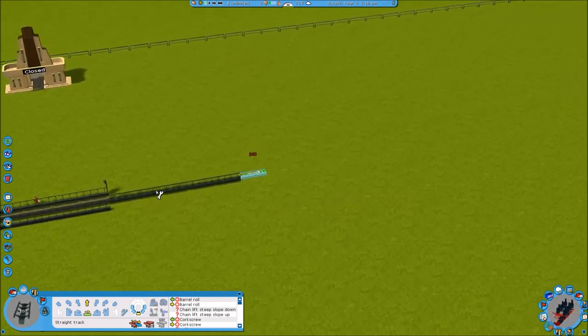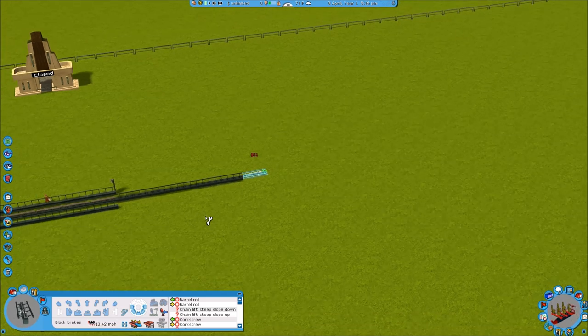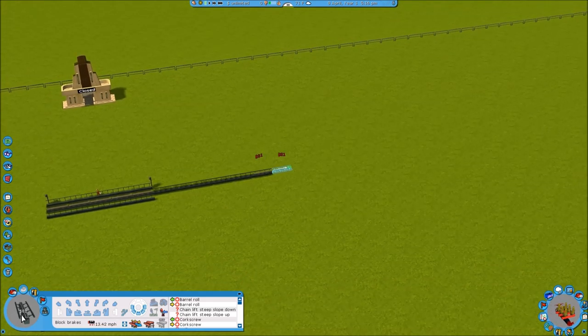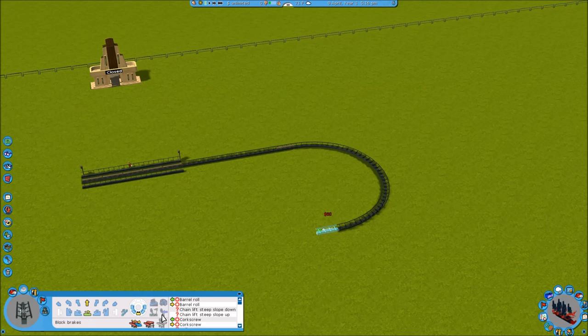Here we are - this is going to be the holding section, so I'm going to make it about 13 miles per hour in block brakes. This is going to hold the car before it actually goes to the launch pad. Now we're going to have a little turnaround here and head into the launch area. Right off the bat, you want to use a brake to slow down the car.